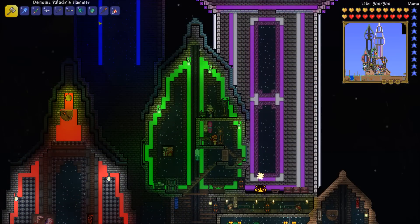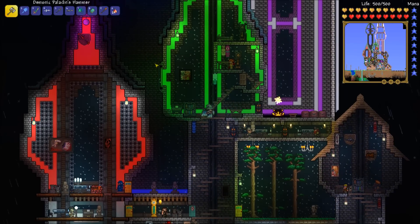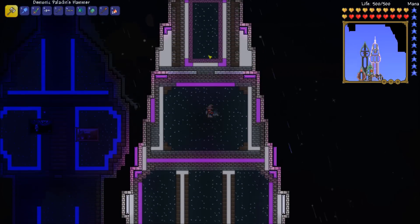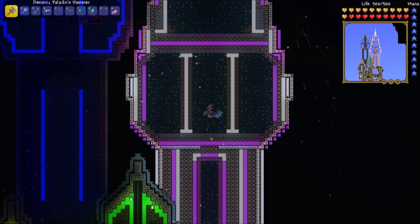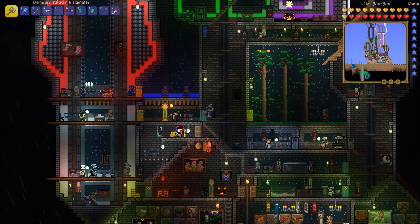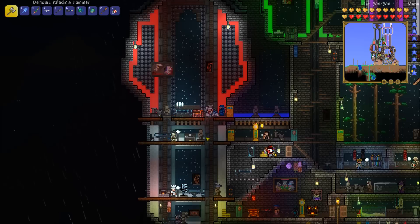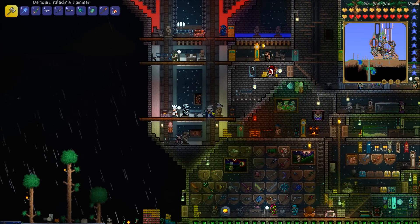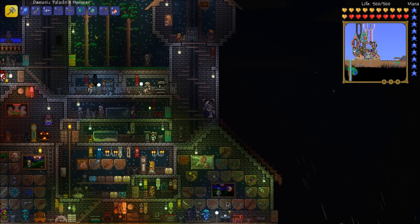Hey, what's up guys, Muley Skull here and welcome back to Terraria: The Story Mod Plus episode 94. When we left off we built ourselves the blue and white tower, the fan tower, or purple and white tower. We need to furnish two towers today, we also need some staircases around, and we also need to do our floating island somewhere.